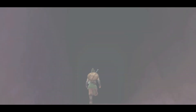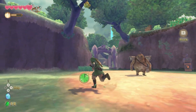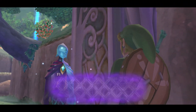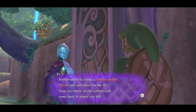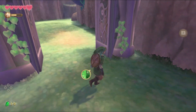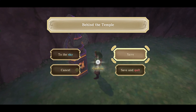Fi says: 'Master, now that you have access to the stone statue, you can return to the sky at will. By using a certain amiibo figure, you can return to the sky from anywhere.' Pretty much that's the amiibo function. Alright, I'll end the video here because I'm doing this in sections.